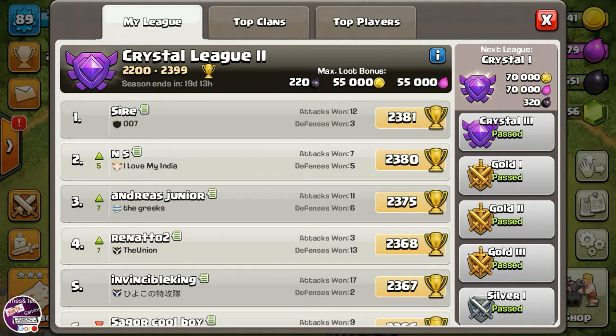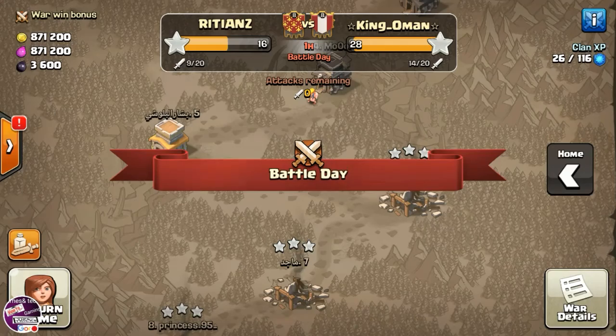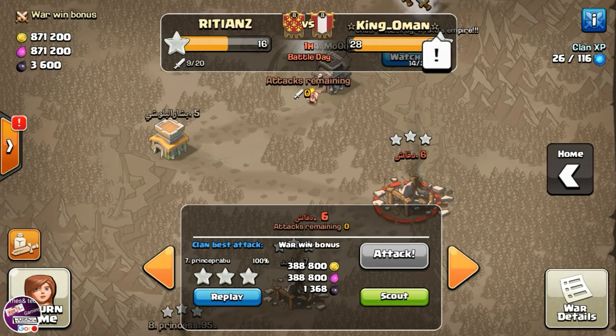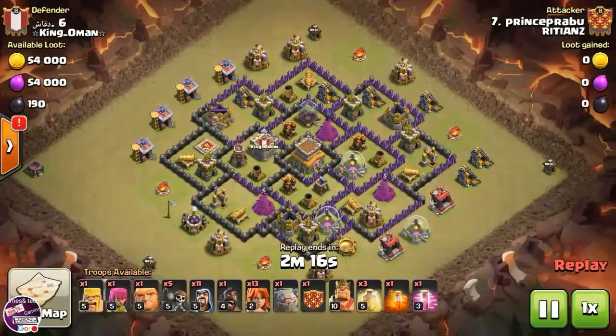Third tip: your best trophy target may be Master League, but if you are in Crystal 2, don't rush to push trophies. Stay in Crystal league where you can loot easier, lower level bases. I'll show you my Town Hall 8 war attack as an example.